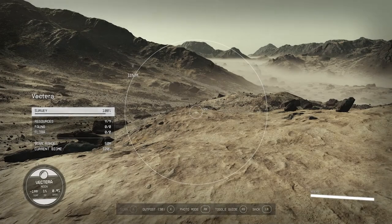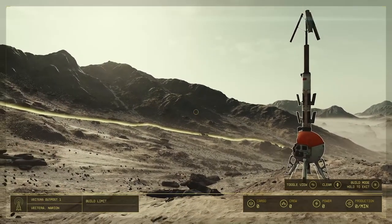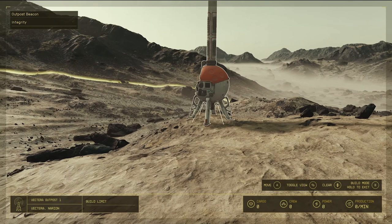The outpost beacon is the first thing you'll place once you have picked your spot out — this will give you a build radius to work within. Once the beacon has been placed, you can see some critical information at the bottom of the screen. The build limit is over to the left, meaning you're going to have a limit on the amount of things you can build in your base, just like in Fallout. On the right side we see cargo, crew, power and production, which are going to be the main things you'll need to focus on while building.